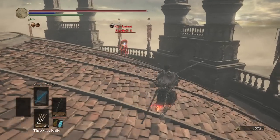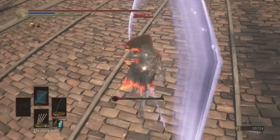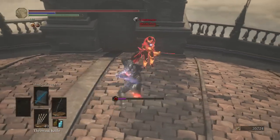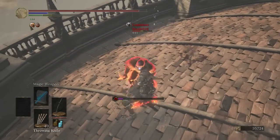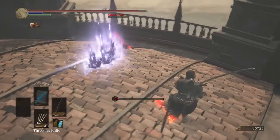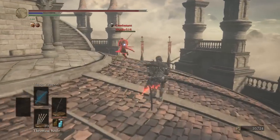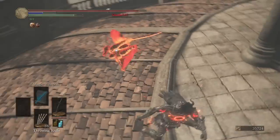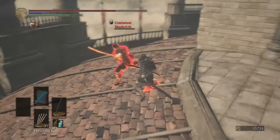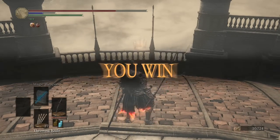Our opponent has Tears of Denial, got some grass, and it looks like he's switching to the Frayed Blade. Two can play at that game, sir. Sounds like he has a red tearstone. Oh, he's running away. Got him with the running attack. He had 45 HP, so he had to have some sort of regen.